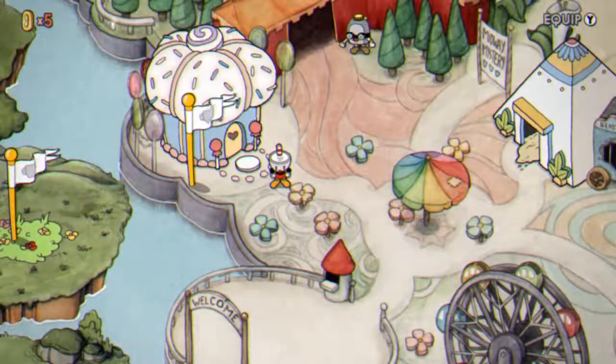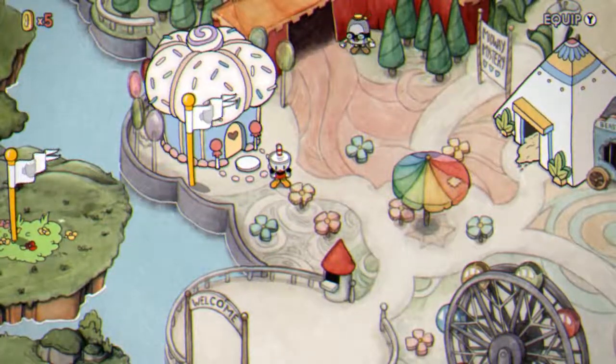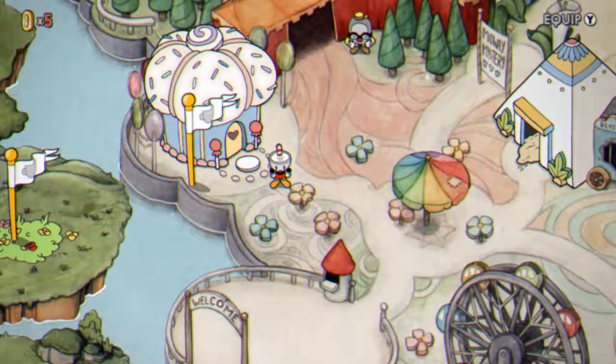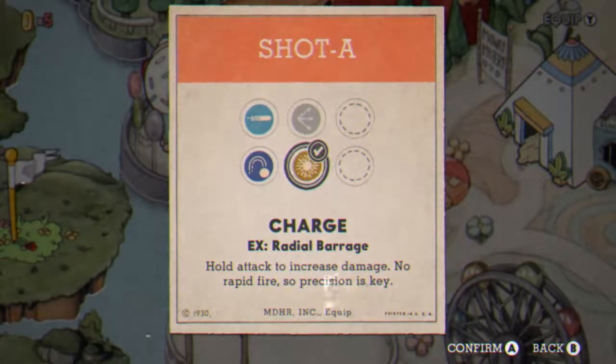Up first on Aisle 2 is Baroness Von Bonbon. Now before we hop in, I recommend doing the two platforming levels on Aisle 2. The way you do this, you have to beat her once — you don't have to A-plus her or anything, just beat her once on easy difficulty if you have to. Head up through that opening, do the first platforming level, get your 5 coins, then work your way around the top of the mountain. There's a shortcut up there to grab your second 5 coins.